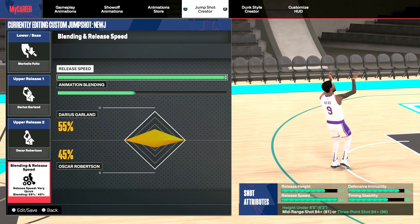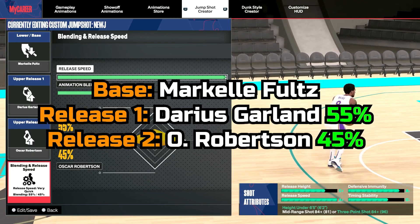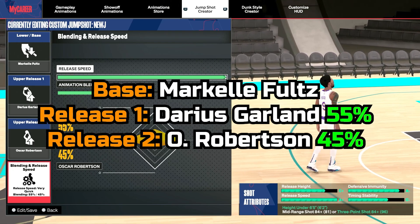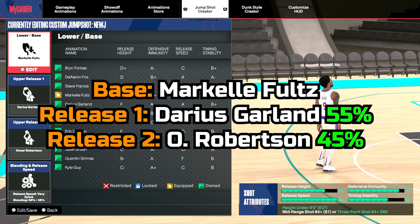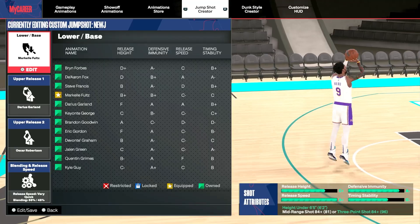Now, if you have a lower 3-ball like around 84 or 85, this is an alternate version of that jump shot using Markelle Fultz base, which is very similar to Steph Curry's, just a little bit slower.